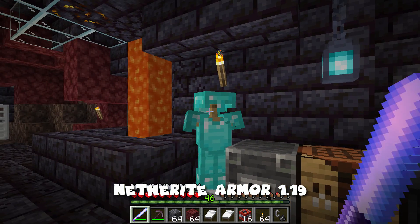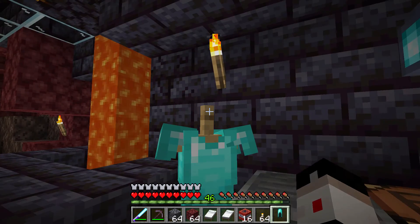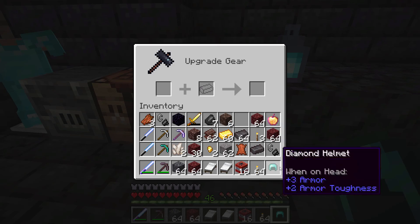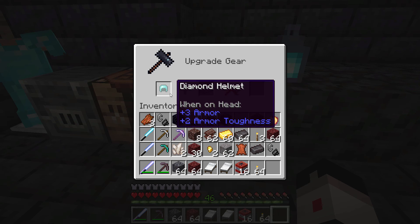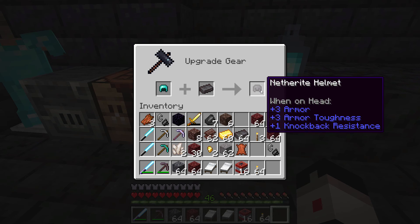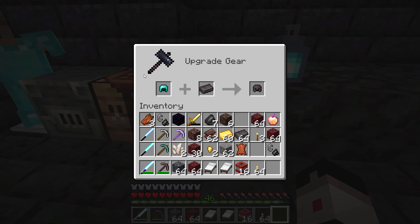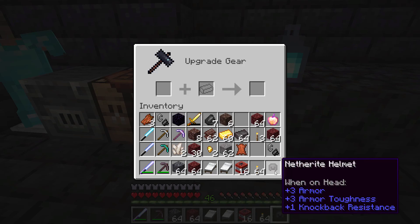To make netherite armor, you'll need your diamond armor. Go to the smithing table, put your diamond armor or diamond tool or weapon over here, then place a netherite ingot right there, and that gives you your netherite armor — in this case, the netherite helmet. And again, once we get to 1.20, there's going to be an additional slot for the netherite upgrade, and you'll have to find that in a bastion remnant. So there's our netherite helmet, that easy to do.